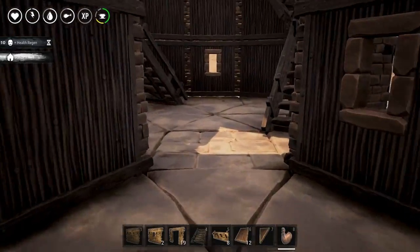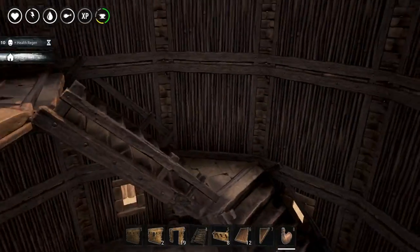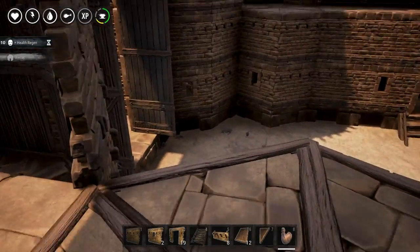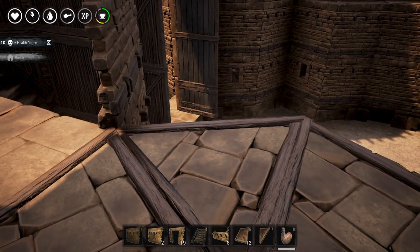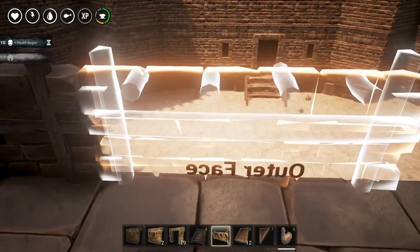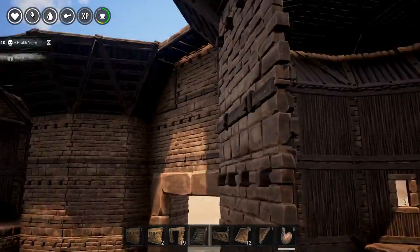Maybe do something like this — I'm going to try it. So I have this. Wrong stairs. Maybe leave this open if we can. Yeah, definitely leave this open. That way archers can shoot at stuff that's trying to get into our base.